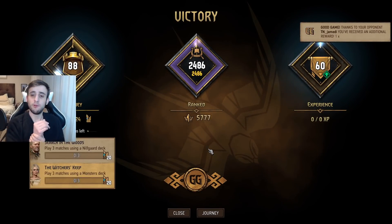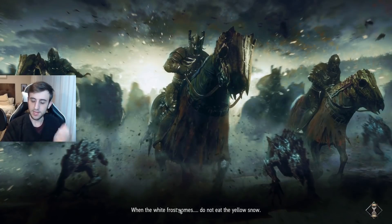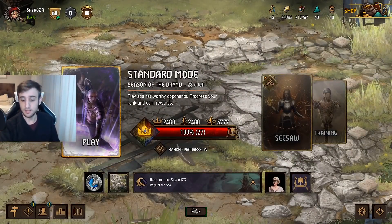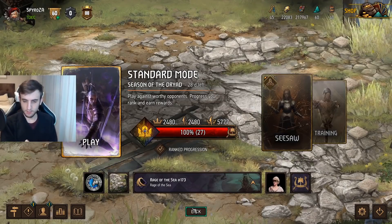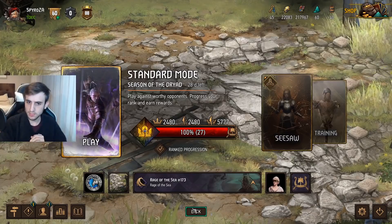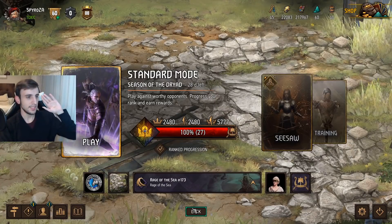So there you guys have it — that is the deck. It's been performing pretty well for me; we're almost at 2500 with it and it seems like quite a strong deck. It's very similar to what Skellige was in the past, but the new Rage of the Sea leader ability is quite strong. If you guys have any questions about this deck guide, feel free to ask in the comments below. I do play Gwent every day, so check my description for the link to my stream if you want to come by and ask questions live. Anyway, take care guys and bye-bye.